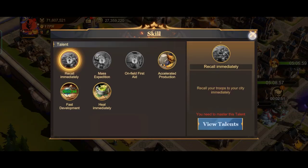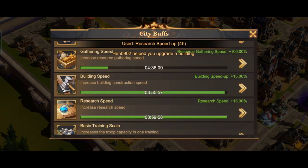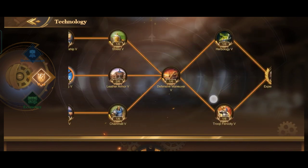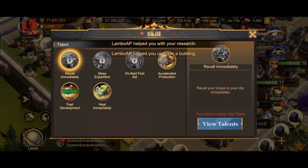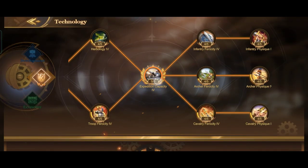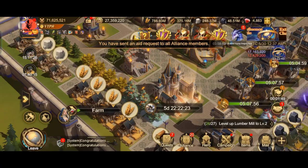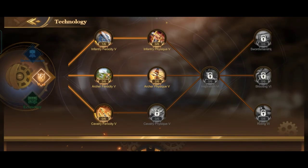I got the Grand Scholar title. Now I'm going to increase my research buff as well using gems. I'm upgrading my March size — my research speed is around 147%. I'm going to use all my universal speedups on research because I don't want to waste them on training since I have enough troops.